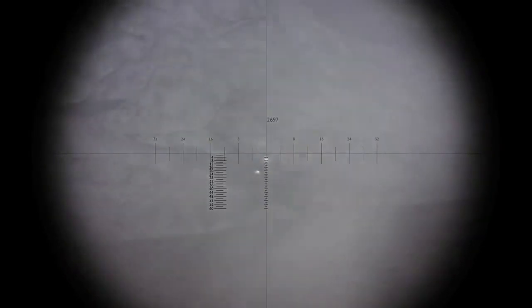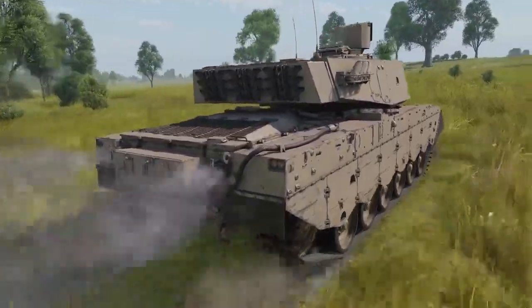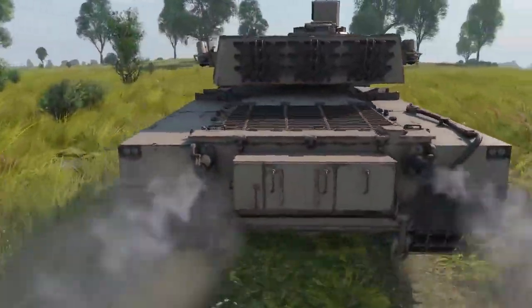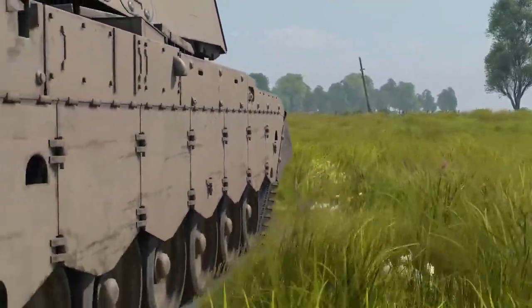High-resolution thermals are available to both the gunner and the commander at any time. Thanks to a 1,000-horsepower diesel engine, this tank can accelerate up to 40–50 km/h even on soft ground.